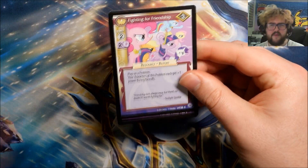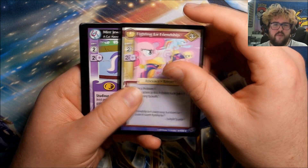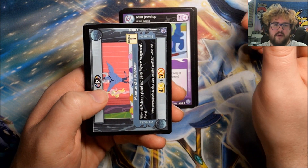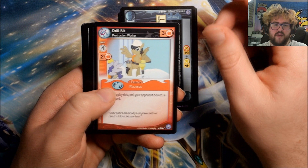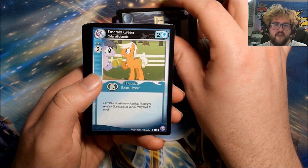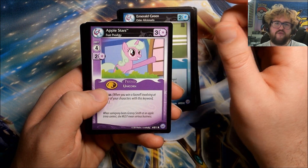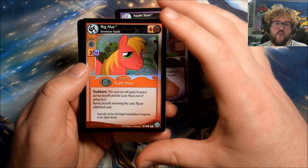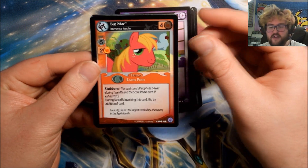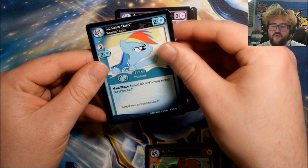I'll have to try and remember the pull rates from this box when I open the next four or five that I've got. Pack thirty-three: Fighting for Friendship, Mint Julep, A Cut Above, Monster of a Minotaur, Drill Bit, Twilight Sparkle, I Can Fix It, Emerald Green. Our rare is Apple Stars: Fruit Prodigy. Oh we've got another ultra rare — Big Mac: Intense Apple! Third ultra from the box, very very nice!